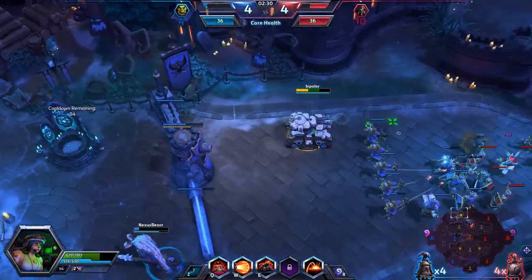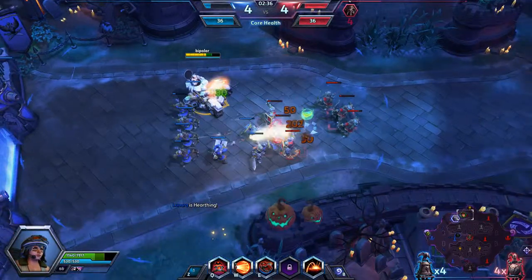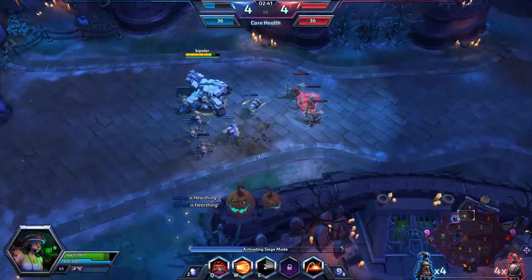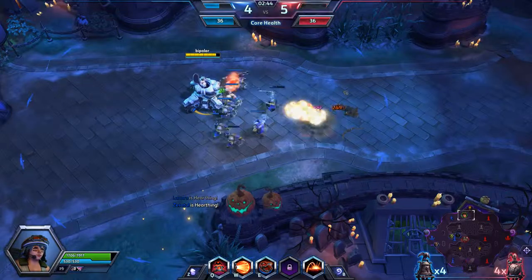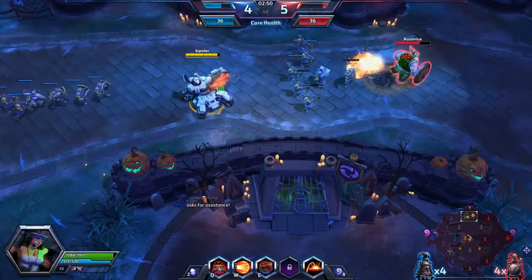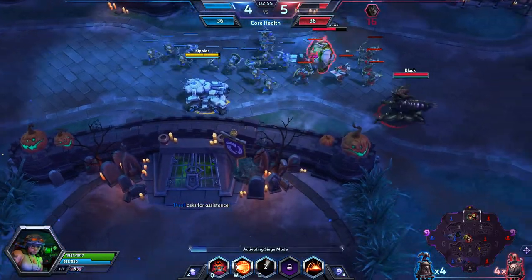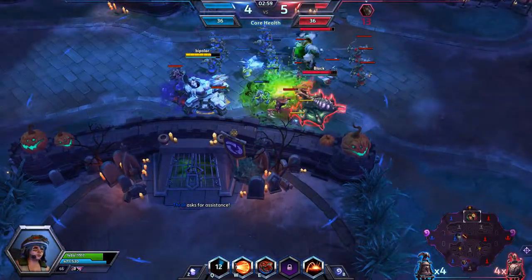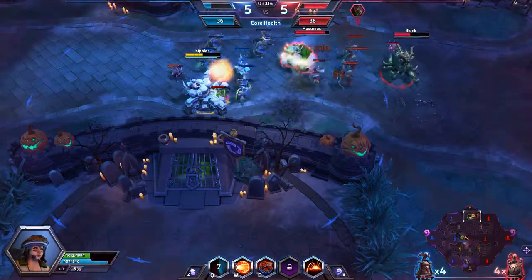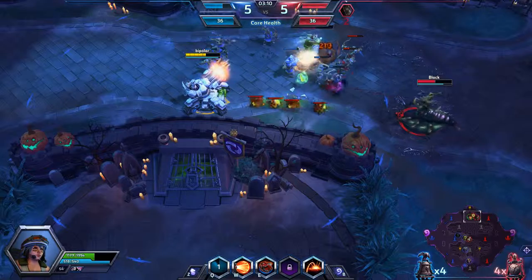At level 4 we are going to go for Vampiric Assault, because that is going to help with our sustain even more — when we hit, we heal. A big thing about regen globes on Sgt. Hammer is you want to make sure you are not forgetting to grab your regen globes when you're posted up. We are going to keep just poking this top lane against this Viking. We did succeed in getting a kill on the enemy Greymane, and we're just going to keep poking at Zagara — she's not going to be able to do a whole lot to us, because we are a Sgt. Hammer with defensive talents.